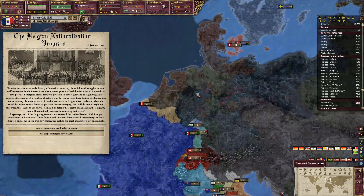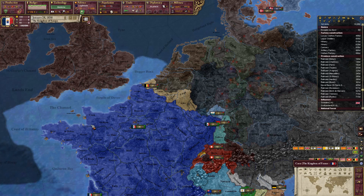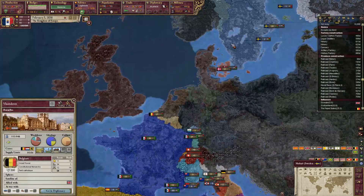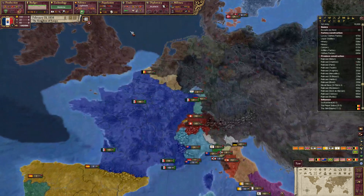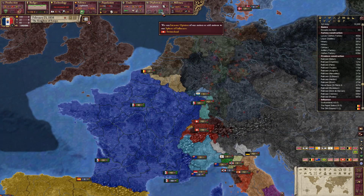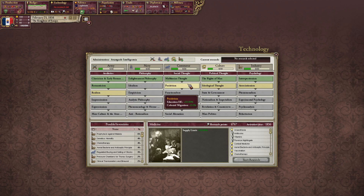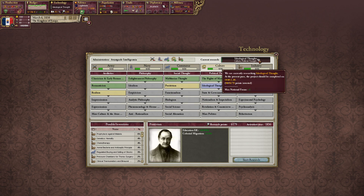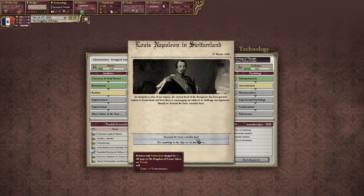Belgian nationalization program — they became a great power, so let's respect their sovereignty. We don't really want to be allied with Britain; we really don't want a war with them. We're going to fall back on our position a little bit. We probably want some ideological thought and then can go into positivism — this will be done in 1840, so we're really going to have to go straight into idealism.